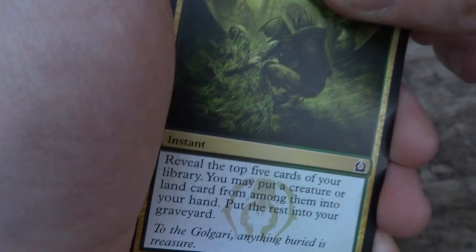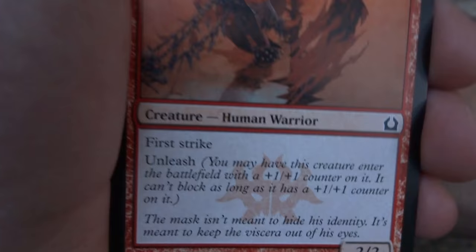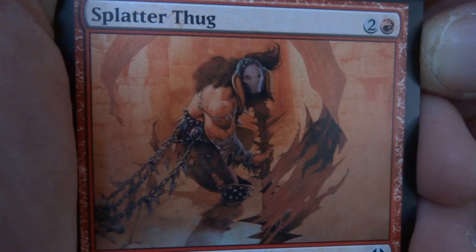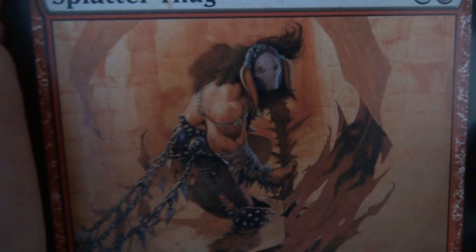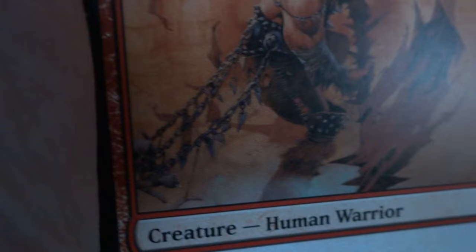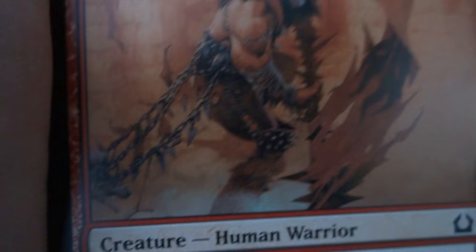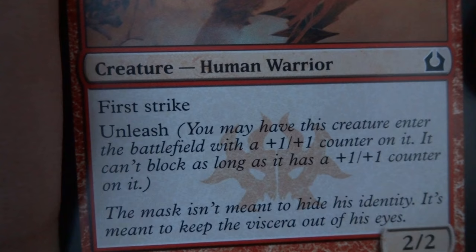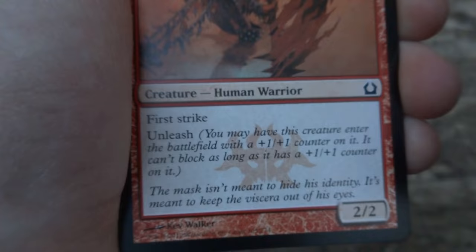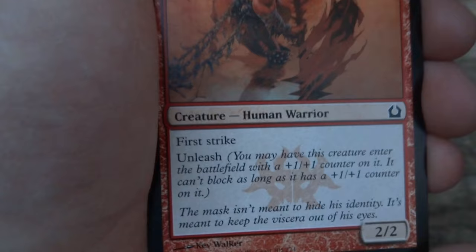Looks like I got a Splatter Thug — two and a red. Very centralized, got some brickwork in the background, he's in a city with crazy chains with knives on them and some crazy weapon. He's got a flag caught up in it; he just doesn't care, he's raged. Splatter Thug — creature, Human Warrior, first strike. It's a two-two with unleash: you may have this creature enter the battlefield with a plus-one-plus-one counter, but it can't block as long as it has that counter. So it comes in as a two-two and blocks, or a three-three with first strike but can't block — up to you. Very cool.